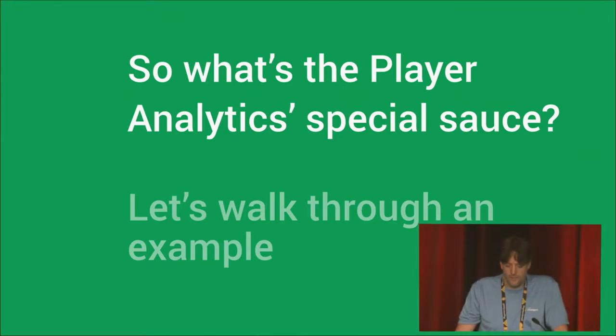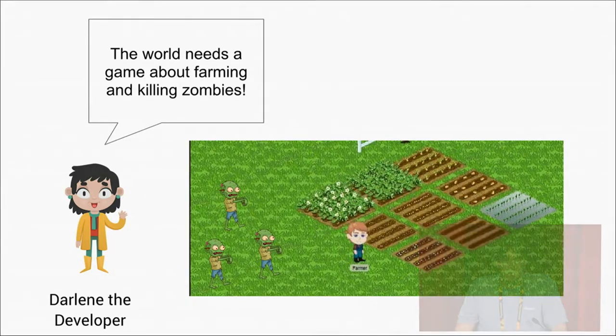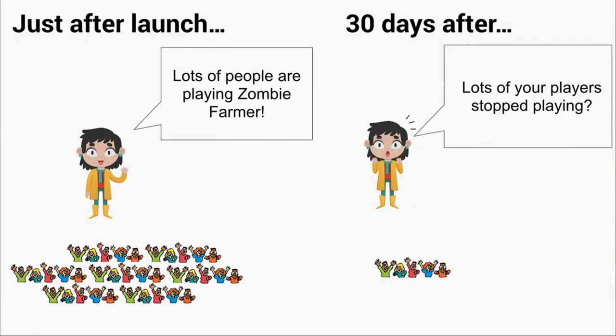So let's look at some other examples of how we can use this. Here we have Darlene, the developer. Darlene is convinced that the world needs another game about killing zombies and farming for corn — in fact, she wants to make a game in which you do both at the same time. So she programs up her game, launches it, and finds that lots and lots of people are playing her new game, Zombie Farmer.